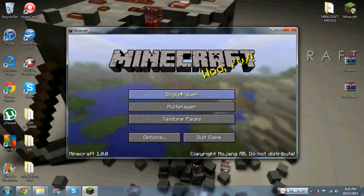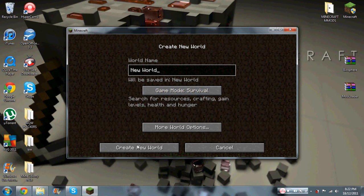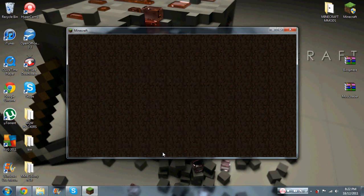Alright, we're gonna go to Single Player, create a new world — we'll call it Biosphere. Go to Creative mode and create it.